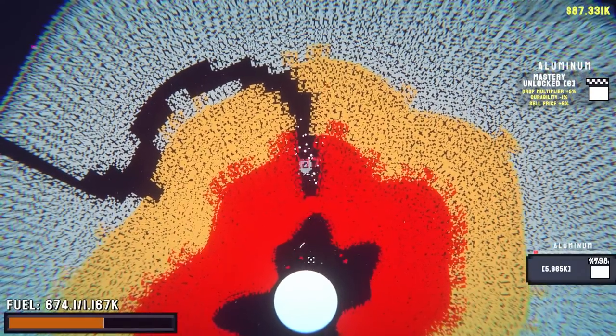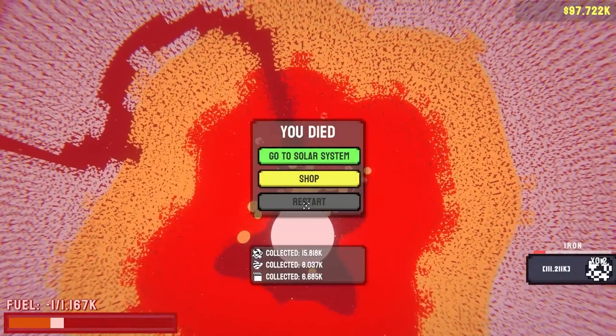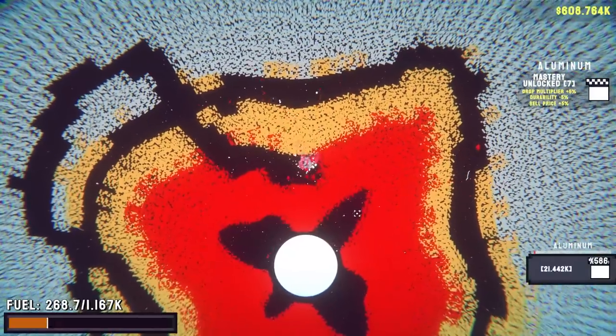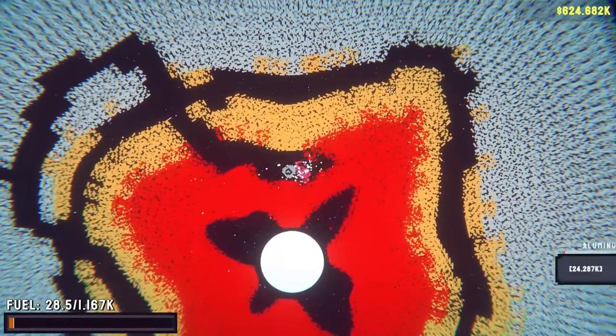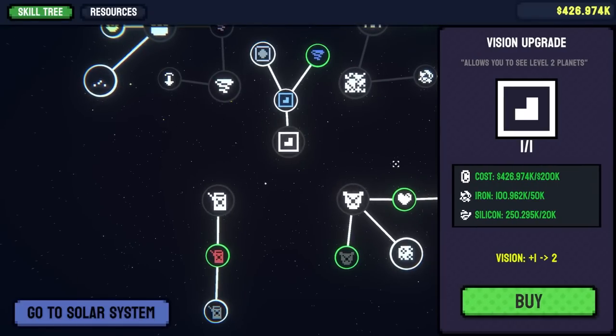I feel like I'm gonna have enough — just let me go through please. Excuse me, pardon me. I made it — no I didn't. That's fine, I'll just get in here, get a whole bunch of aluminum, and also earn a crap ton of money thanks to my coin siphon. Now I can buy vision one, which unlocked even more things for me.